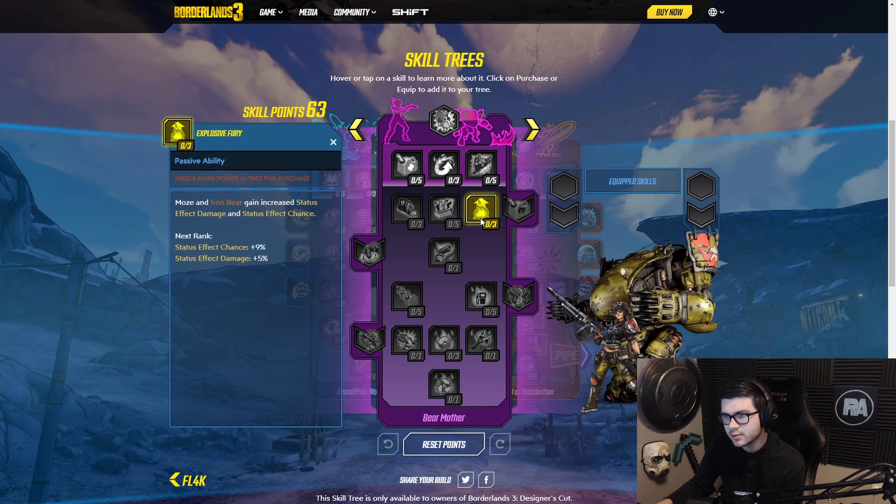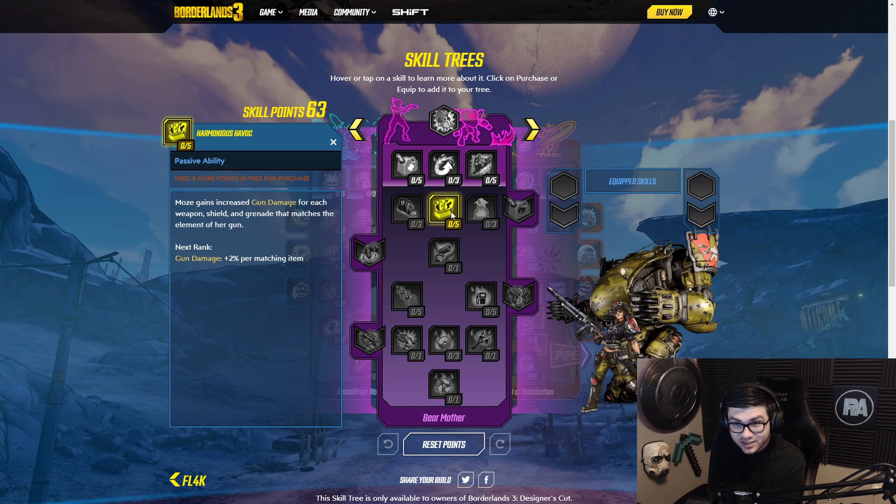Status effect chance and damage is okay. We have Harmonious Havoc right here. Moze gains increased gun damage for each weapon, shield, and grenade that matches the element of her gun. Interesting — so you can just have the same element across your loadout and you just do more damage. That's interesting.